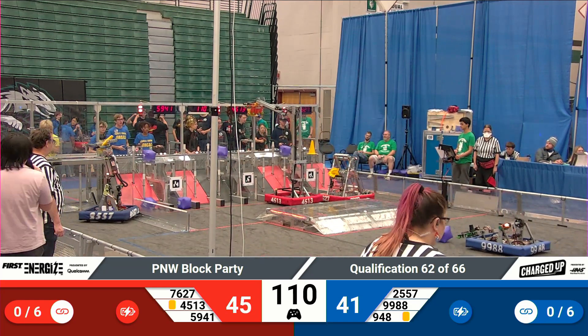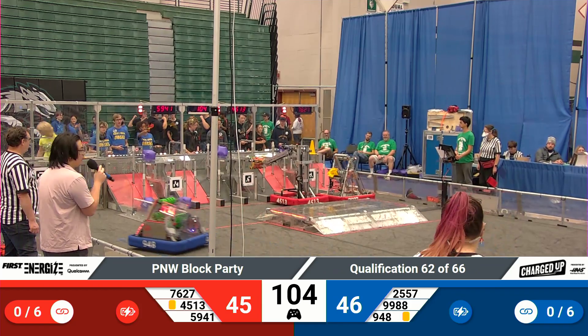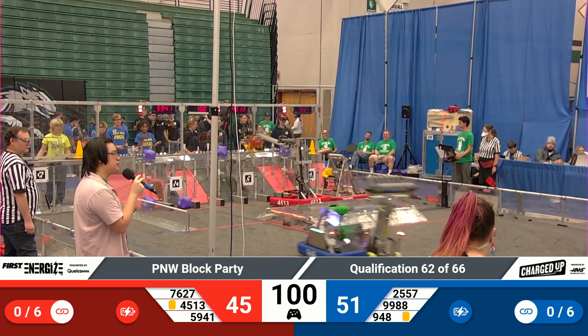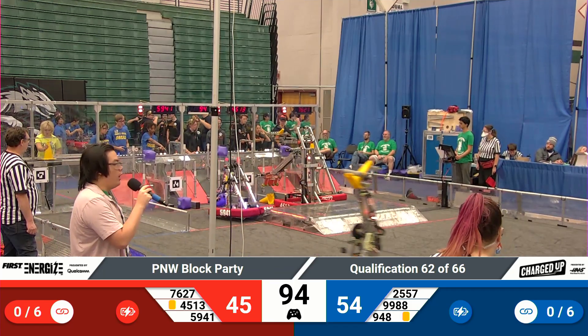Up goes the arm of Circuit Breakers. They're looking to deliver a cone, they lower that down now — we'll see where they place that cone. Blue line side of the grid. Sotabot's delivering a cone to the top row as well. Here comes Velocity Raptors. They drop off a cube and then hop up onto the charge station, ramping up and over.